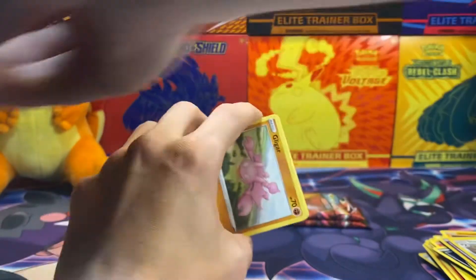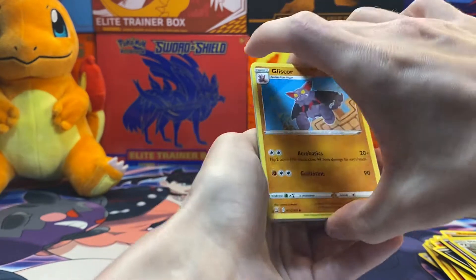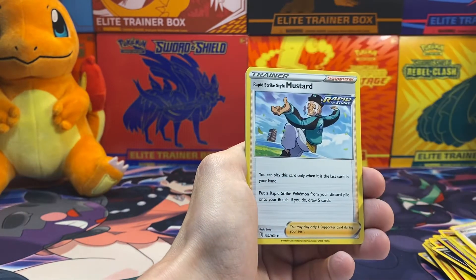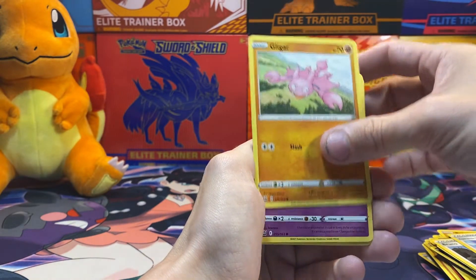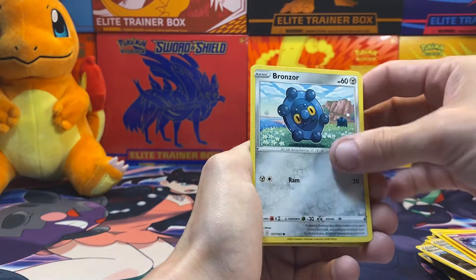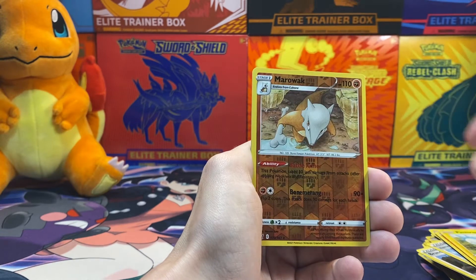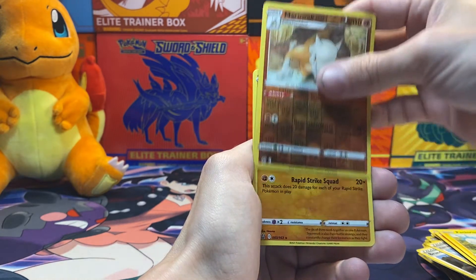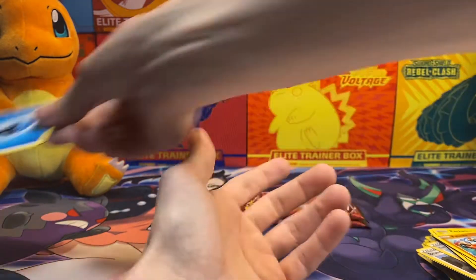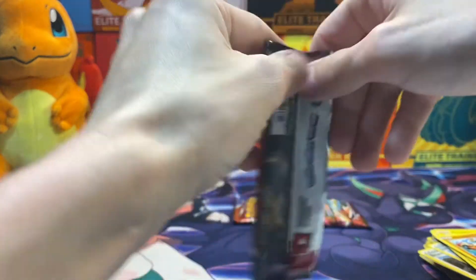So let's see — technically my hypothesis is still correct. Pack five: Gliscor, Bruno, Mustard, Gliger, Spoink, Bronzor, Tepig, Pachirisu, Galarian Marowak, and Phalanx. So no, my thing might not have been correct, and we are six packs in with a bunch of hot garbage.